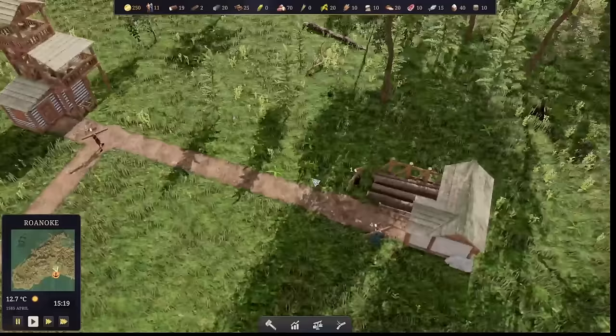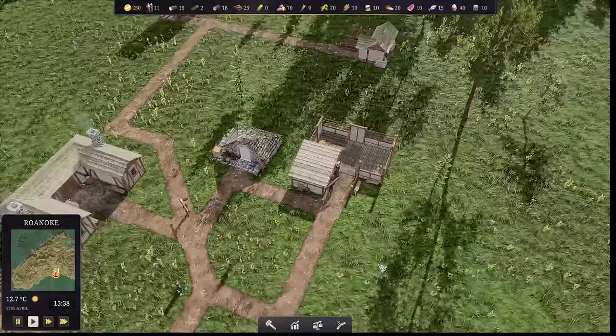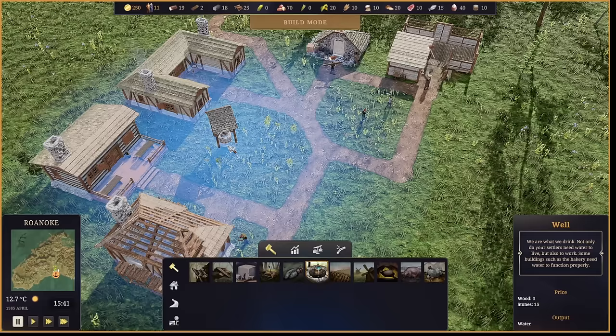We can see the output here of cutting down all these trees - we're probably going through logs fairly quickly. We have 19 remaining. It looks like some things stored are wood, leather, firewood, planks, stones, and also winter clothes. We have no winter clothes. So we're probably for the first year going to have to rely on the hunter to gather some leather in order to make us some clothing to survive. Things like farming are probably out of the question for the first couple of years.